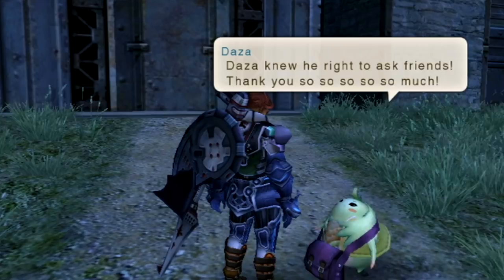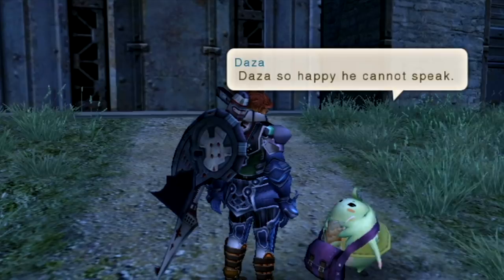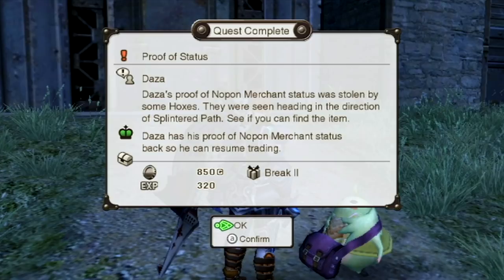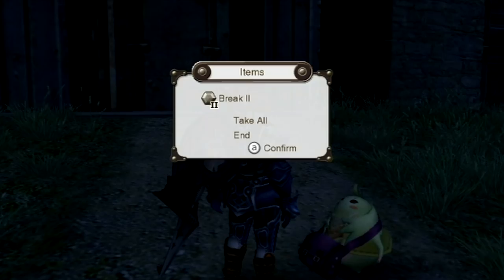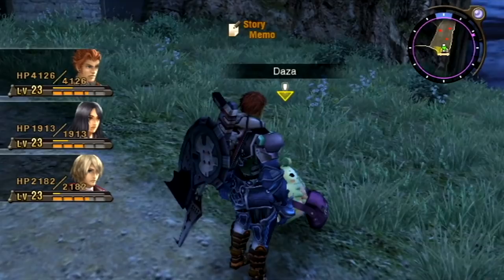Hey there, I got your Nopon coin — do you want it? Dazza knew he was right to ask friends, and thanks them profusely. Looks like it got sorted. He gives us a Break 2 gem that makes it so your auto-attack has a small chance of inflicting break. Definitely nice if you want to inflict topple more often, which of course you do. We only got one topple art at the moment so it's not overly useful right now, but it will be later on.